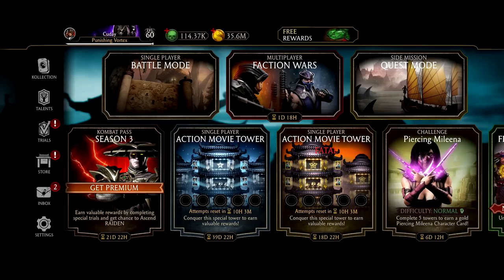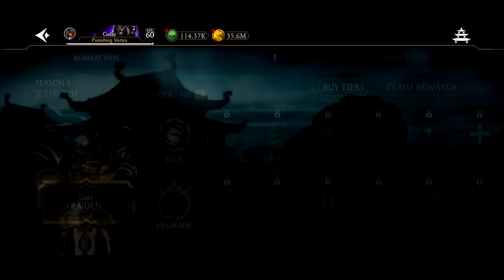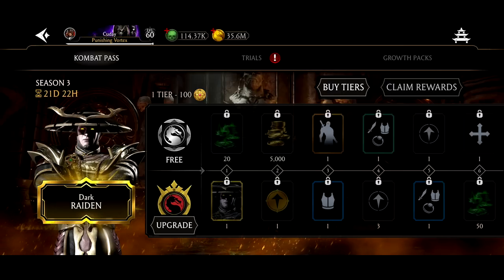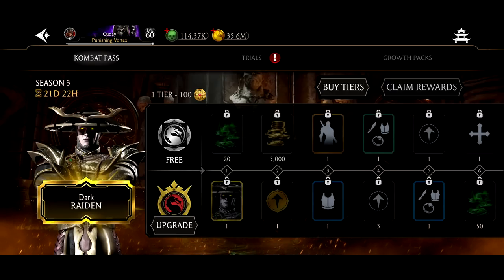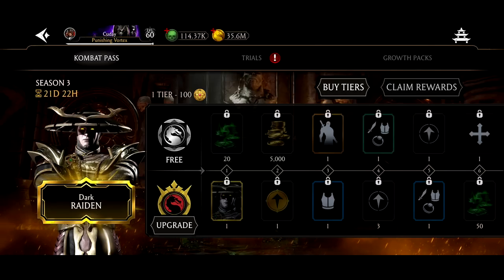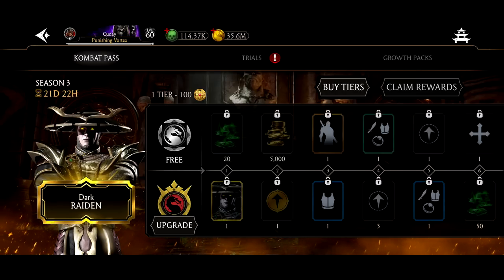We have not done a video on the Kombat Pass ever and I plan to right now. It's for Dark Raiden. He looks amazing and his Fusion 15 stat looks pretty cool. But what is he going to be like at Fusion level 20? And have the developers added anything special for Fusion level 20 in general? We're going to provide answers for both of those things in this video.